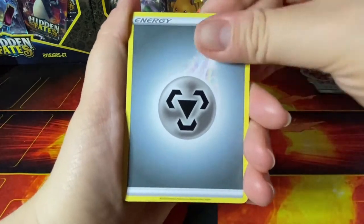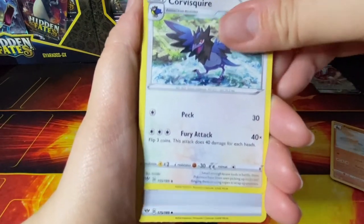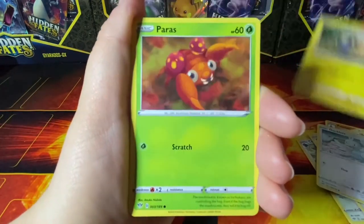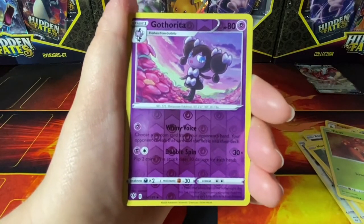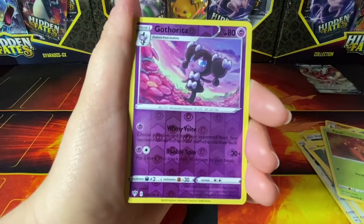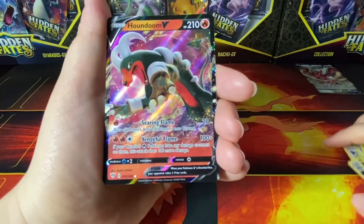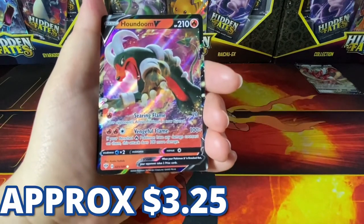Steel Energy. Hoppip, Corviknight, Hiding Energy, Grimer, Klang, Ducklett, Mareanie, Hawlucha, Rotom reverse. Fingers crossed — let's see what's on the end of our line here. Oh, what the heck — my heart stopped for a bit, I thought that was a Charizard card. But wow, okay — let's compare our catch of the day.